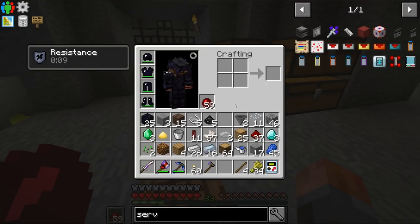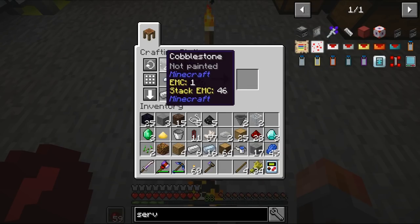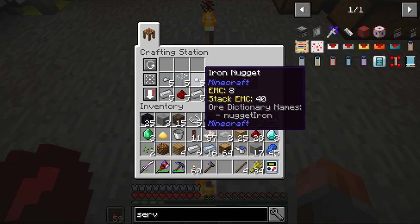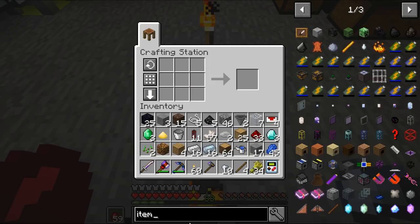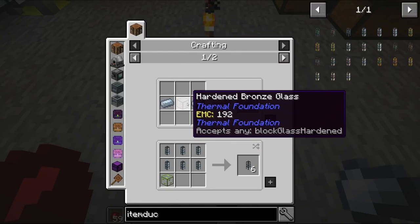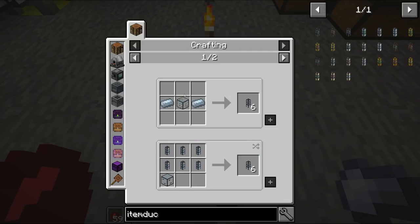I need iron nuggets and glass for servos. Let's make some iron nuggets. Four servos should do. For item duct, you actually do need specific glass — that's annoying. Let me check what options we have.